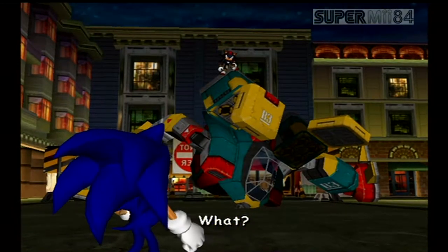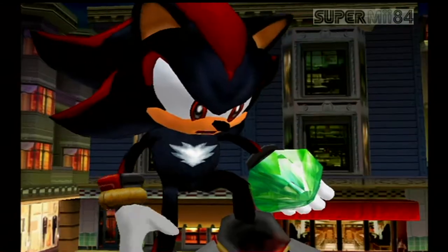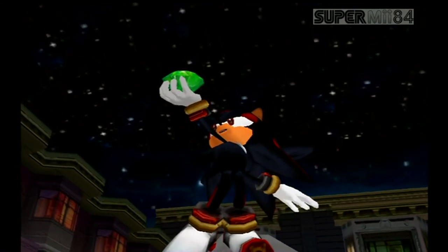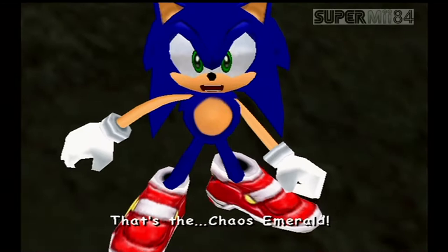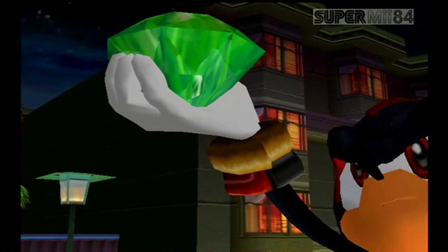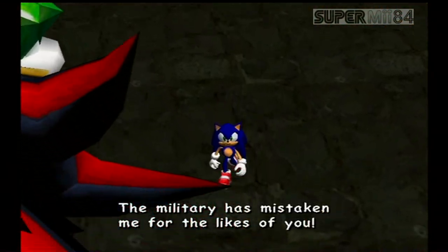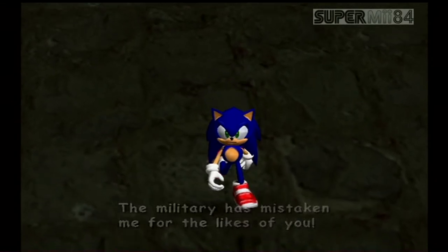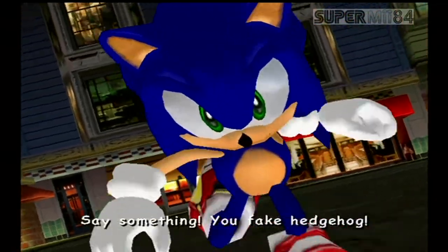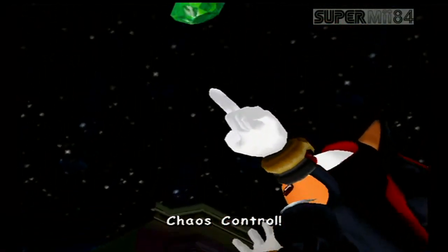So here's our first boss fight: the F-60 Bigfoot. Our objective is to aim for the cockpit because that's its weak spot. You want to be careful evading its minigun and missiles. You can jump on these boxes and homing attack the mech while it's airborne, but you have to wait until the mech comes close to you, otherwise it's not going to work. Or you can wait until it touches the ground and starts firing its missiles. It all starts with a jewel containing the ultimate power. Chaos Control.